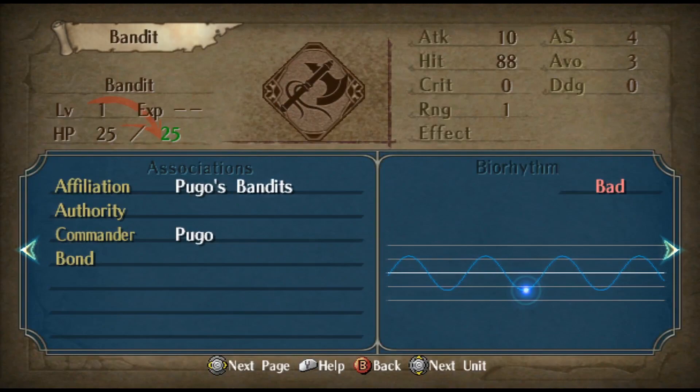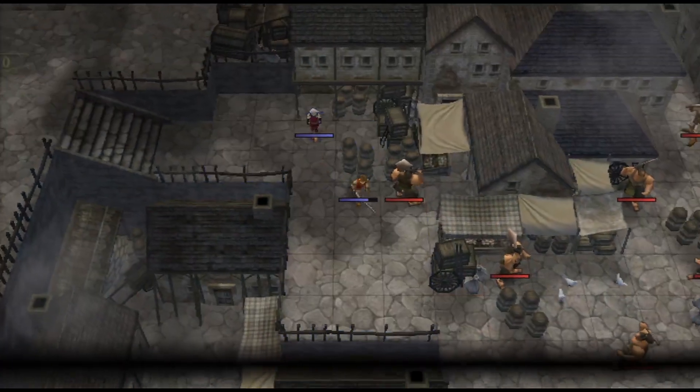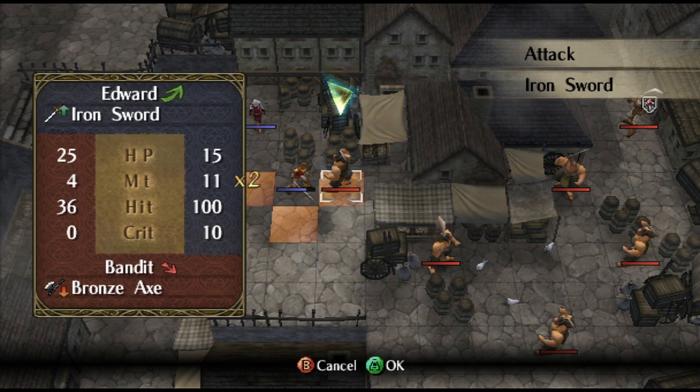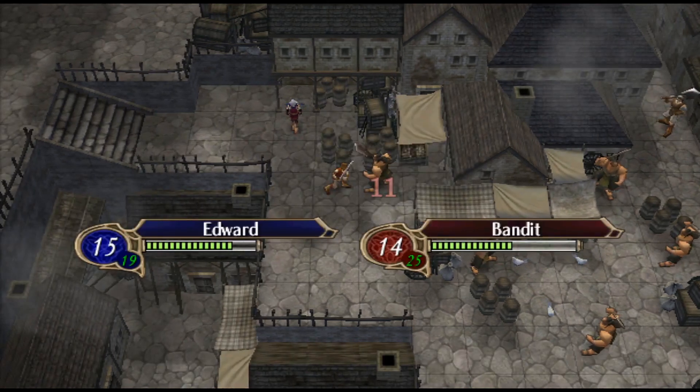Right here, we have this bandit who has bad biorhythm right now, and we have Edward who's at his best. That is a 15-point hit swing on both sides — minus 15 hit essentially for the bandit, and plus 15 for us. So we probably have 100 hit either way, but the bandit only has 36 rather than 51, which is a much less scary hit rate to face, especially when we're talking about the two-RN system that the later Fire Emblem games use. So chances are we're not going to get hit here.